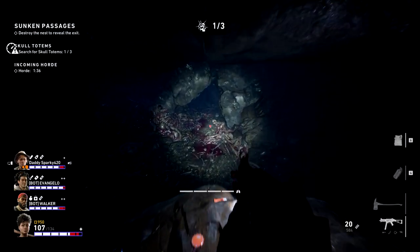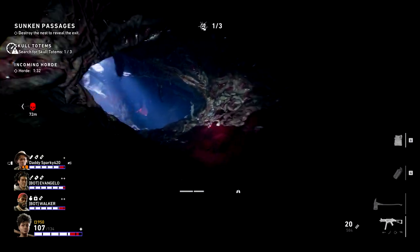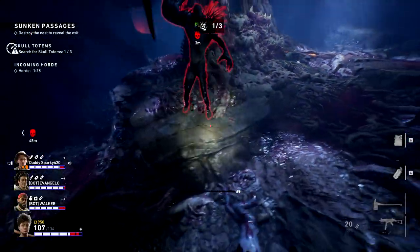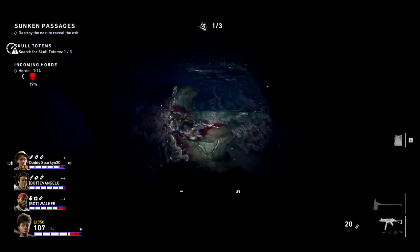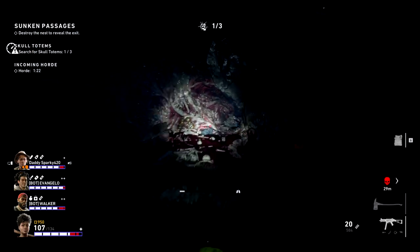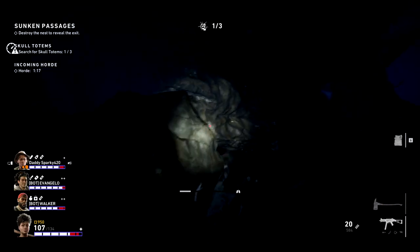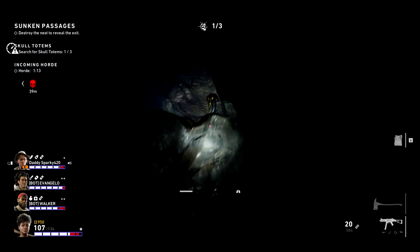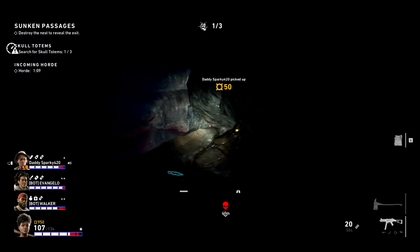The next hive is Sunken Passages. From the very beginning, hug left. You're going to see a little tunnel with a red light — go through it. Jump over, jump over, then make a right. Now make a left, climb up these rocks, and you can see the skull right there.